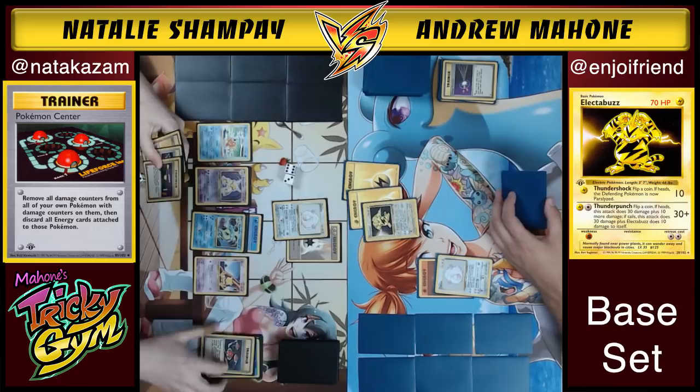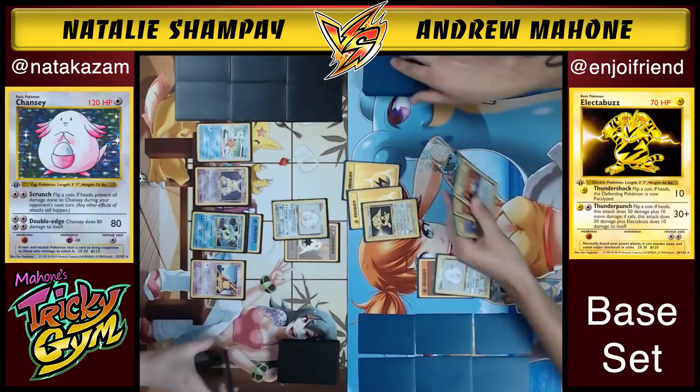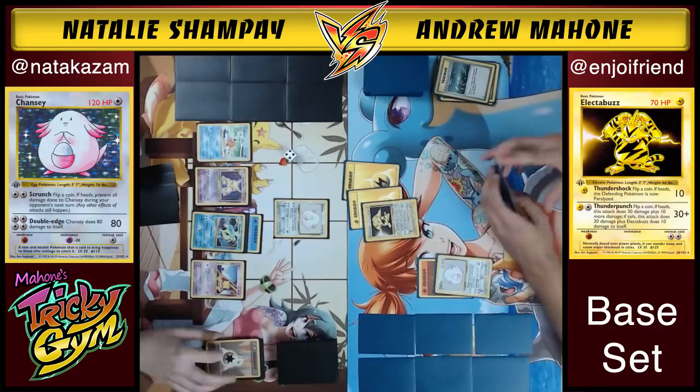Andrew energy removes the DCE and then goes for Thunder Punch again — Tails, so 10 damage to himself. He's only doing 30 damage. Flipping Heads on Thunder Punch is super good because you get that extra 10 boost. If he flips two tails on Thunder Punch and weakens himself, Gyarados's Dragon Rage doing 50 could knock out Electabuzz in one go, which is something to look out for.